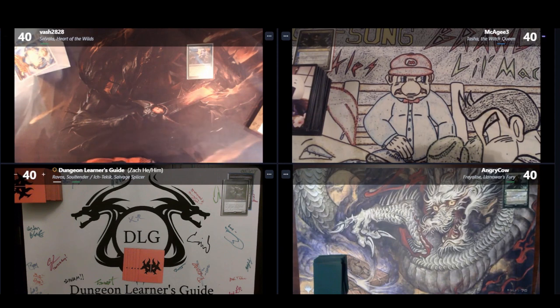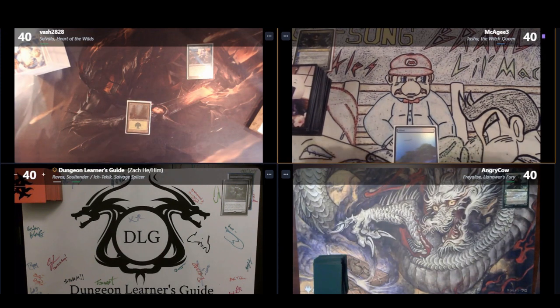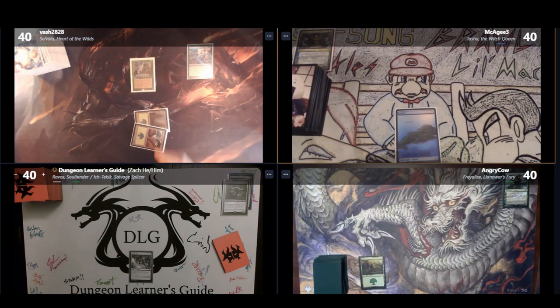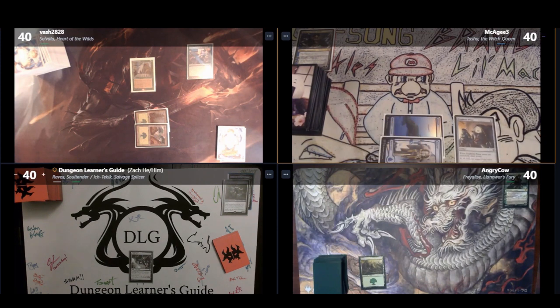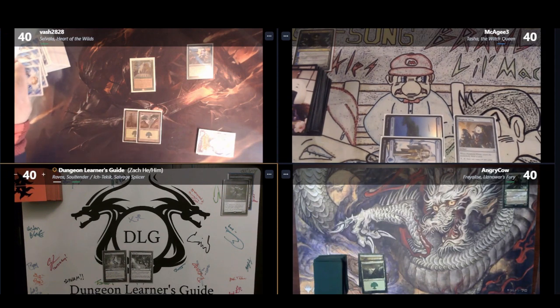At the start of the game, Bilal goes first, followed by Mike, Kao, and then myself. On turn one, Bilal plays a Forest, Mike plays an Island, Kao plays a Forest, and I play an Urza's Mine. On turn two, Bilal plays a Forest and casts Sylvan Library, letting him draw three cards at the start of his turn but forcing him to pay 4 life for each card kept beyond one. Mike plays an Island and casts Prophetic Prism, drawing a card. Kao plays a Forest, and I play a Tree of Tales.